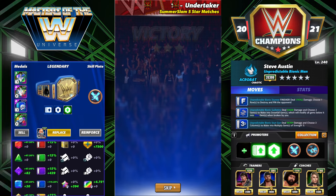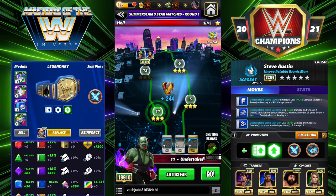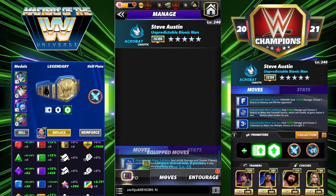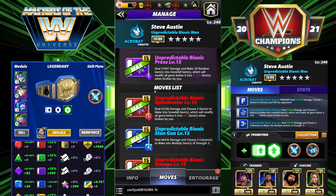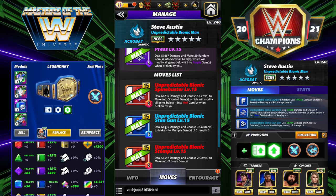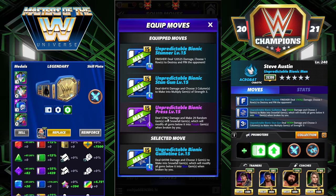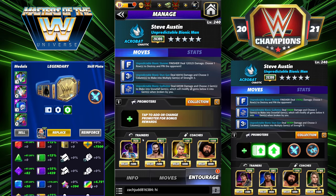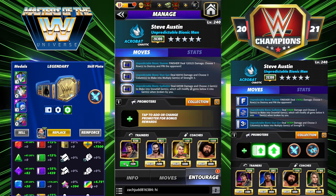At five-star gold, this is going to be the go-to move set — you're playing for turn two and it's a heck of a turn two when it works right. You need a blue match on turn one, but at five-star gold with the acrobat gem buff, this is going to be hard to deal with and do insane damage. There are a lot of different ways to run this as far as coaches and trainers. We want a blue match on turn one very much — we're bringing Lawler in.